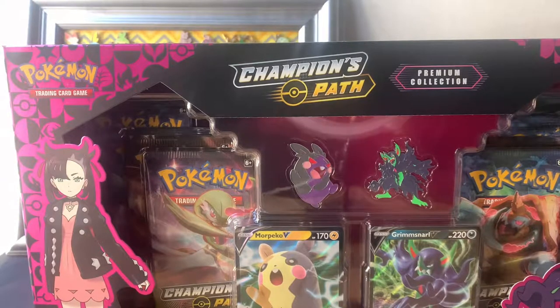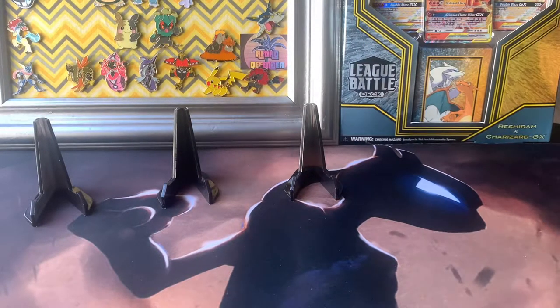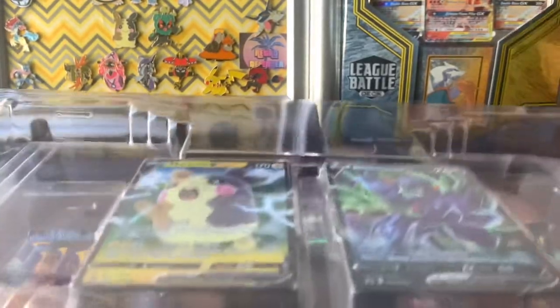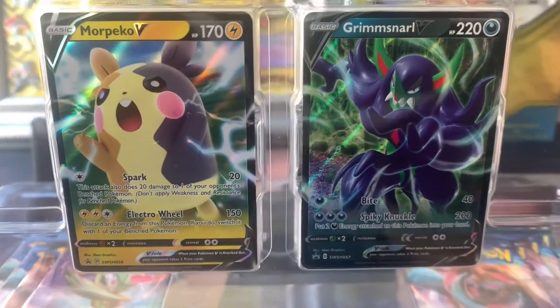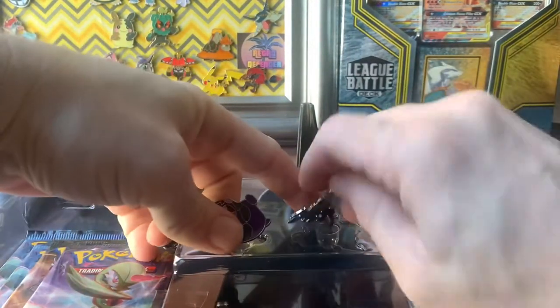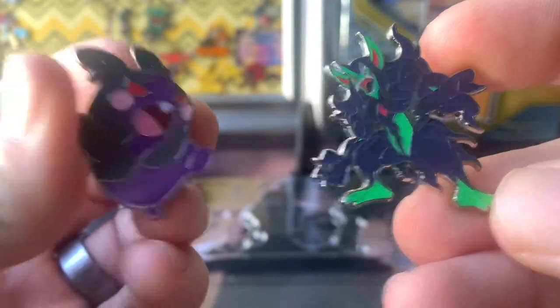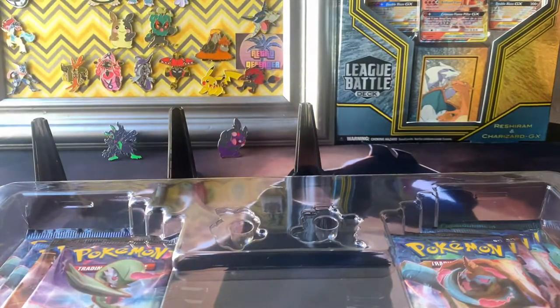Alrighty, trying not to destroy the box — did a pretty good job. It's actually pretty heavy, more heavier than I thought it would be, but then again it does have a play mat in here. We got our Black Star Promo Grimmsnarl V and Black Star Promo Morpeco V — both of them are pretty cool. In here we got our Grimmsnarl V and our Mad Morpeco.